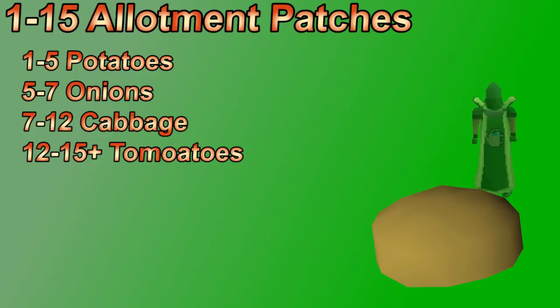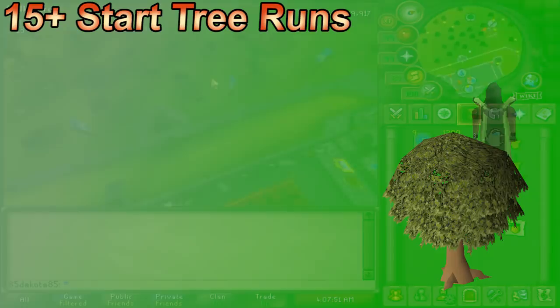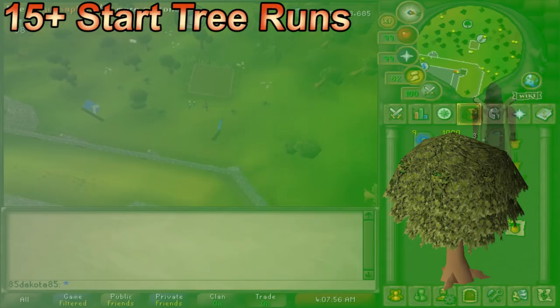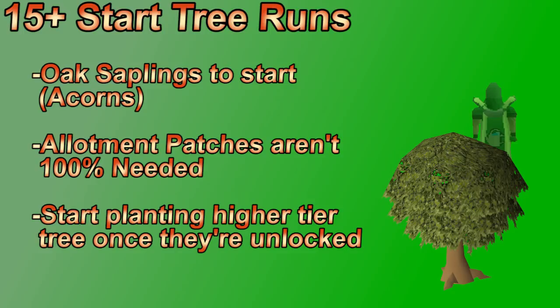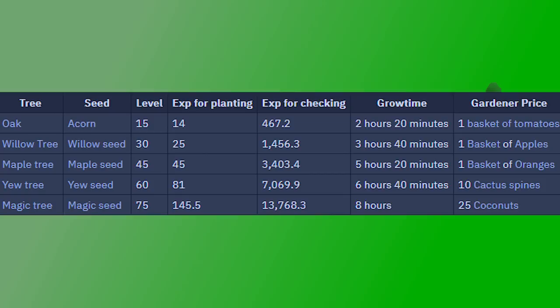Once you hit 15 farming, you can plant oak trees and technically start doing tree runs for the rest of your cape. Oak trees are pretty low XP but you're also low level. Acorns are used to make oak saplings, or you can just buy saplings. Each tree requires a basket of tomatoes for protection. You can continue allotment patches at this point — at 15 farming you can grow tomatoes, which is better XP than potatoes. Most players just do tree runs here, moving to the next tree as soon as they unlock it.